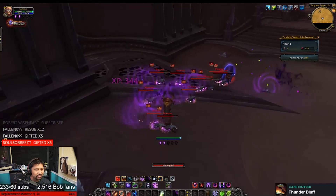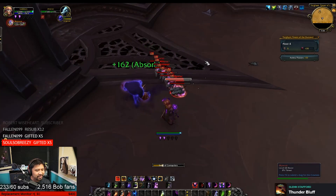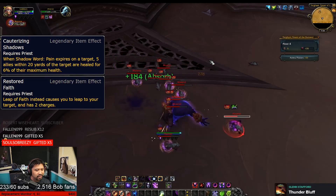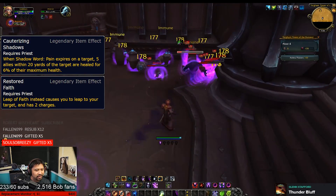And the final class for today, Priests. Please keep in mind that some powers are missing, so they have two general powers at the moment. Cauterizing Shadows makes the expiration of Shadow Word: Pain heal nearby allies for a percentage of their health.